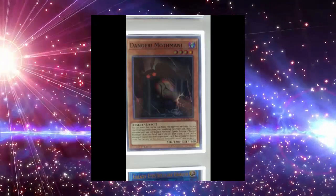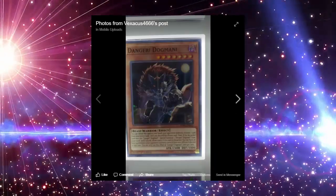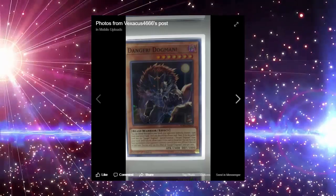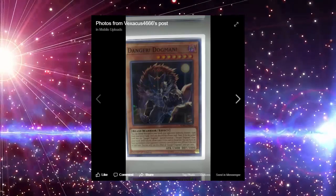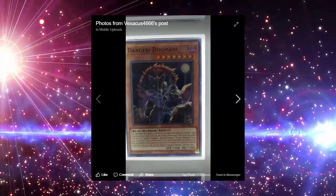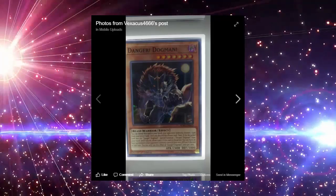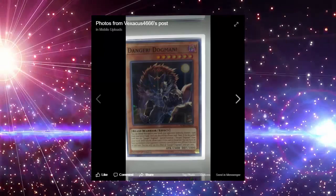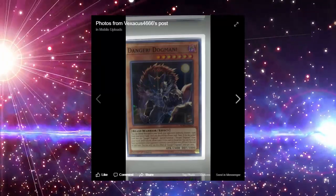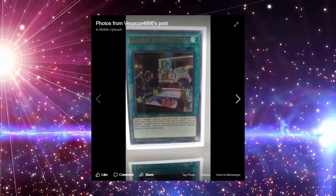I wonder what people will mix this with — maybe a Dark World engine. The next one is Danger! Dogman — they could have called it Wolfman, because it looks more like a wolf or beast man. It's a Level 7, dark beast-warrior type with 2400 attack and 1000 defense. You reveal it from your hand; your opponent randomly chooses one card and you discard it. If it wasn't Dogman, special summon one from your hand and draw one card. If this card is discarded, all face-up monsters your opponent controls lose 1000 attack until end of turn. You can only use the effect of Dogman once per turn.